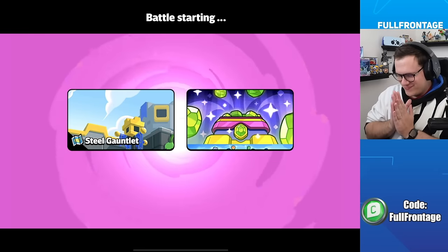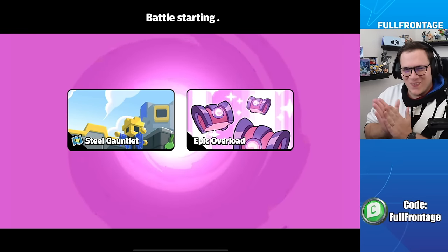Gameplay begins with Epic Overload active — looking for those epic choices from chests. The strategy of farming the boss is discussed while reacting to early chest pulls.